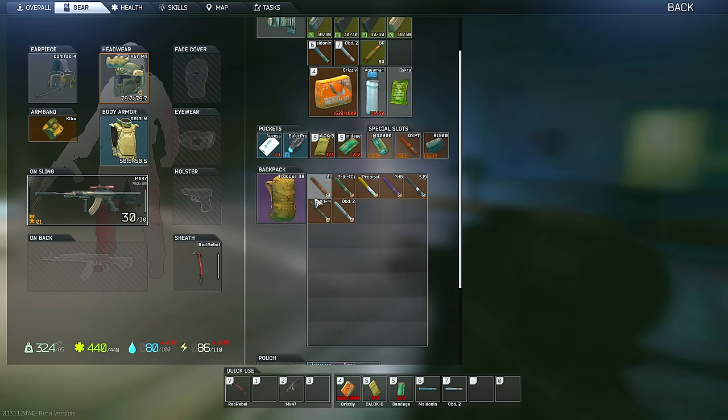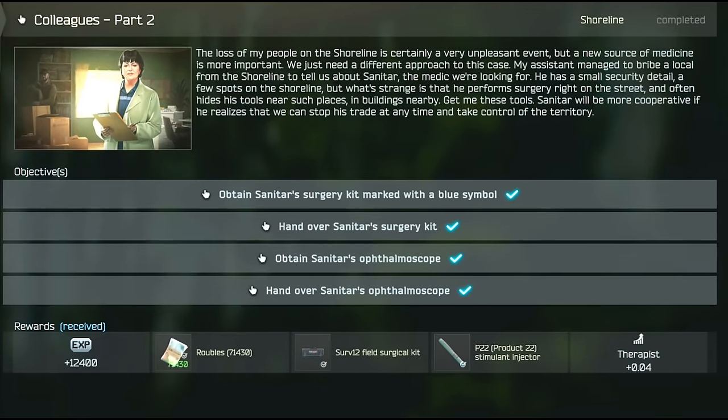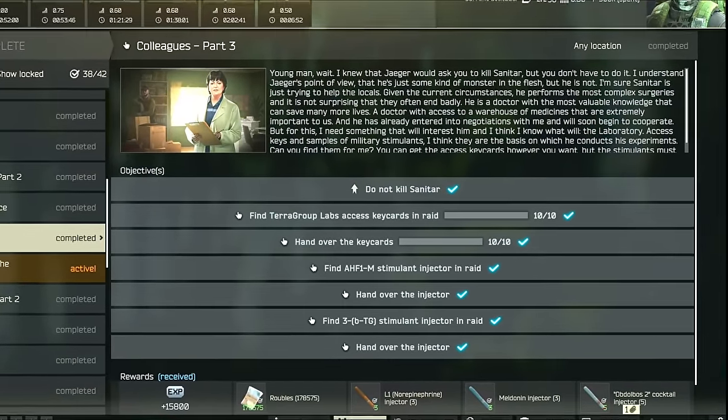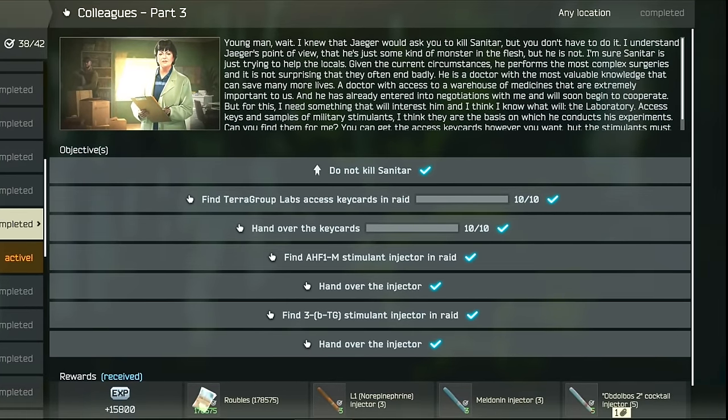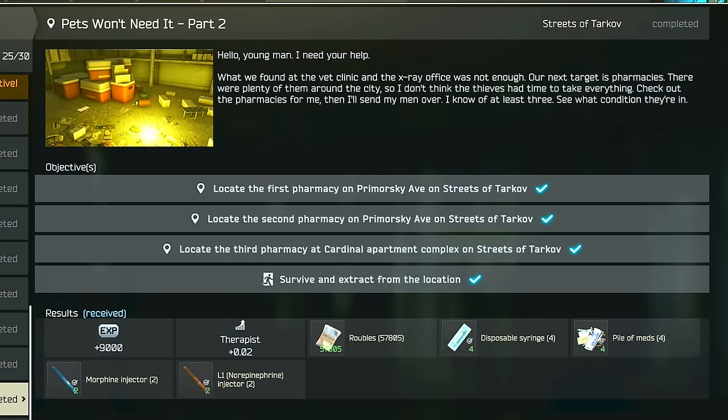As for the guaranteed ways that you can get your hands on some of these, you can actually get three of these stims as quest rewards, being the P22 for completing Colleagues Part 2, as well as a Meldonan and L1 for completing the Colleagues Part 3 task. And then an L1 can also be obtained as a reward for completing the Pets Vote Needed Part 2 task.